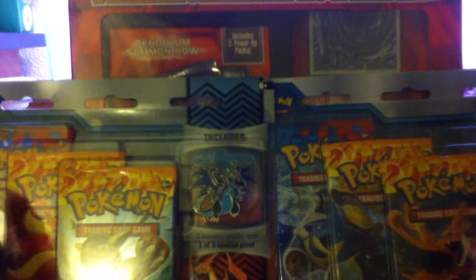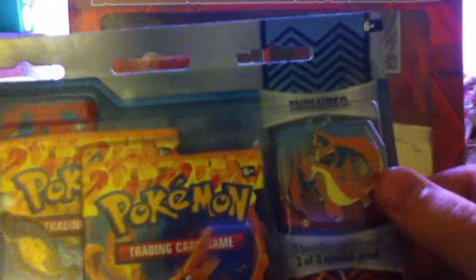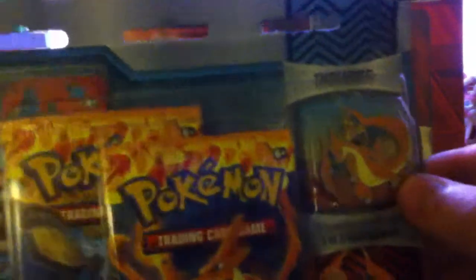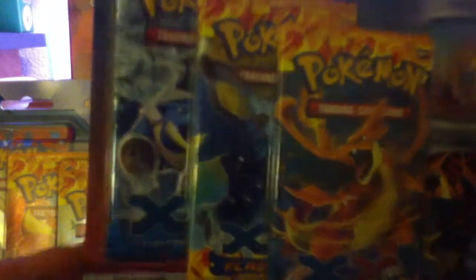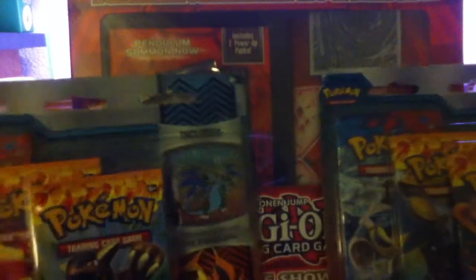So I got three types of openings today. I got what I believe is a blister. It comes with the Charizard Y pin, which is really awesome — Charizard is my favorite Pokemon. And it comes with two Flash Fire Booster Packs of one X and Y, as well as the Mega Charizard X.